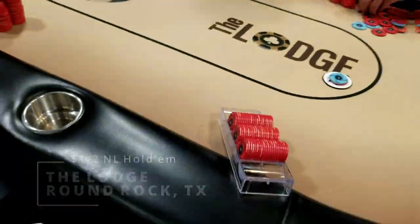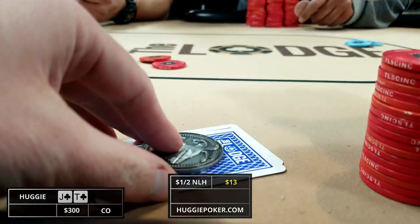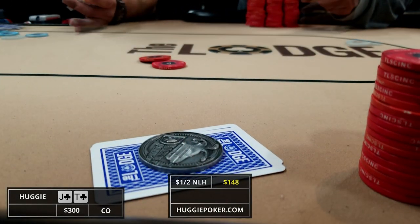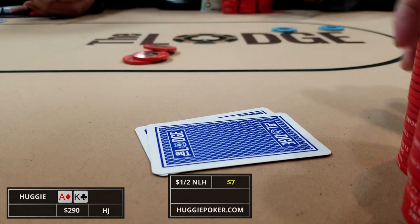Our first hand is jack-ten suited in the cutoff. We make it ten dollars, but a three-bet to 35 followed by a four-bet to 100 quickly gets us out of the hand. The second hand we pick up is ace-king offsuit in the hijack. We see a couple of limpers and I pop it up to 15.